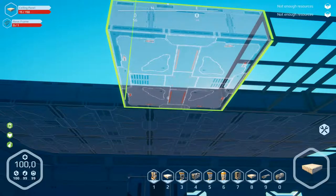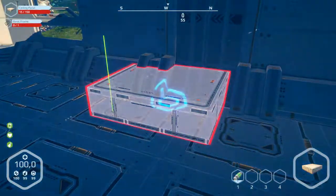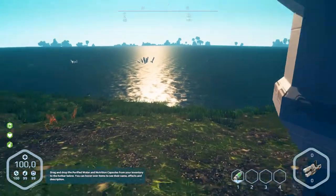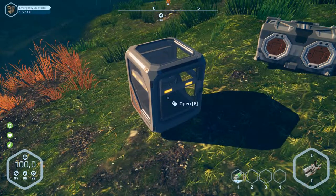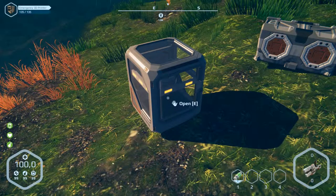Okay, why does that work — oh, we have no basic frames. Let's go out. The door opens automatically. And I think we can build a 3D printer now in the station.